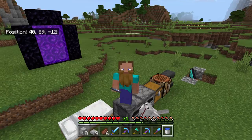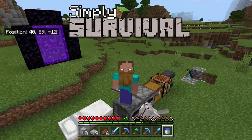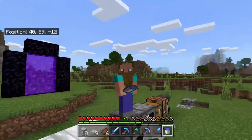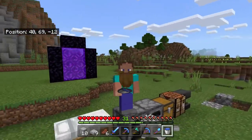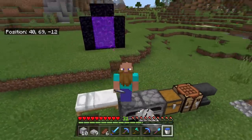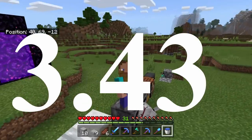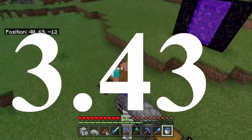Hello, it's me James and welcome back to another episode of Simply Survival. In today's episode, we're going to be building a zero-tick sugarcane farm. For those of you who have come to this video just to watch that tutorial, here's a timestamp so you can skip ahead and just watch the tutorial if you choose.